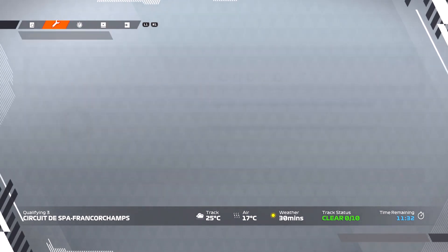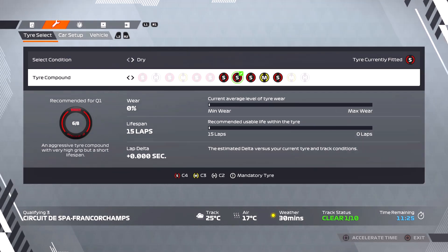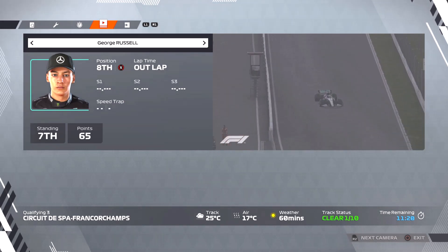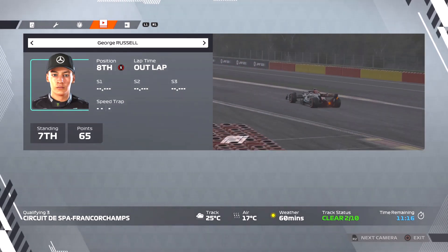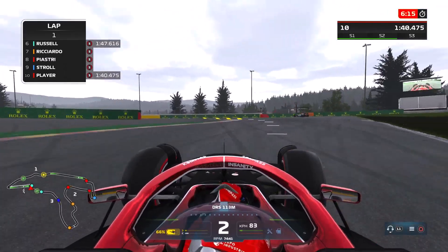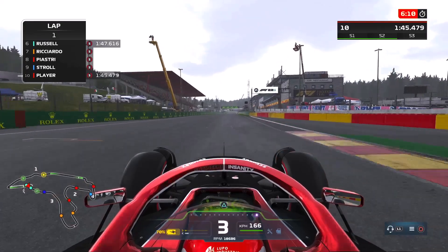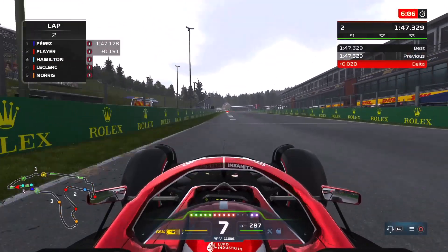If the track was completely dry, those numbers wouldn't be changing — it's a little trick I picked up a while ago. We sit in the garage and watch for a short time, but eventually we do go out and set our first flyer. I didn't want to leave it too long because I want to set multiple laps in this session. That lap puts us into second position so far, just behind Sergio Perez, but there's still plenty of track evolution to come.